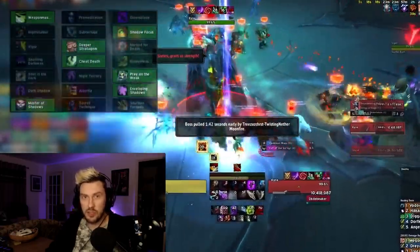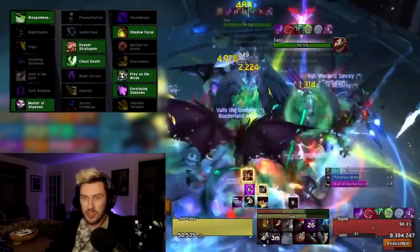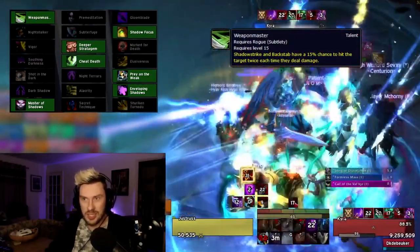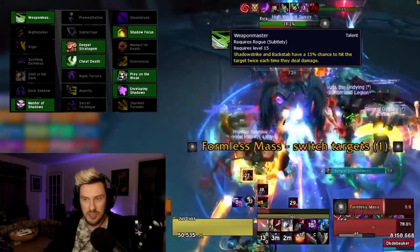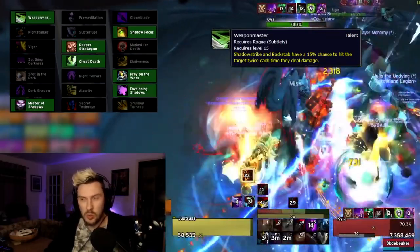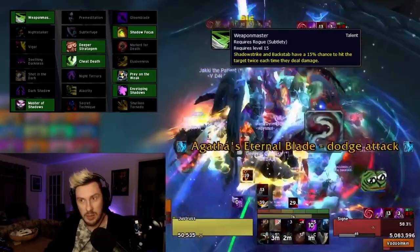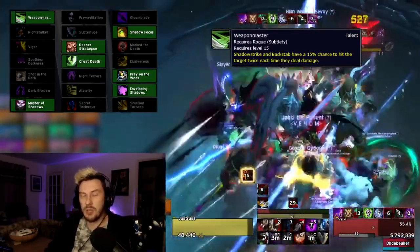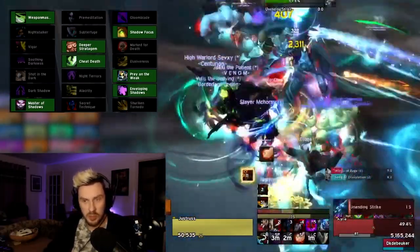Starting with the talents, in the level 15 row there is really only one choice: Weapon Master. Shadow Strike and Backstab have a 15% chance to hit the target twice, which is basically just a bit of extra damage. It can be a bit unpredictable with combo points because those extra hits also give you extra combo points, which can lead to potential overcapping — we'll cover that in the rotation section.